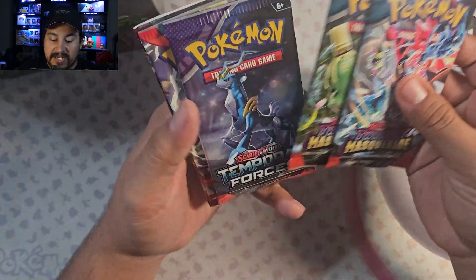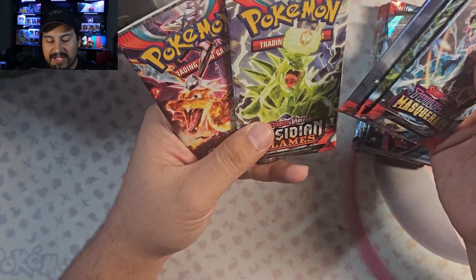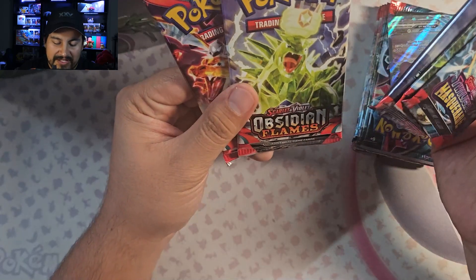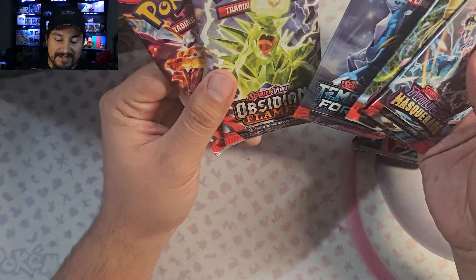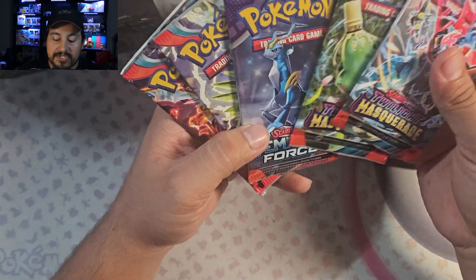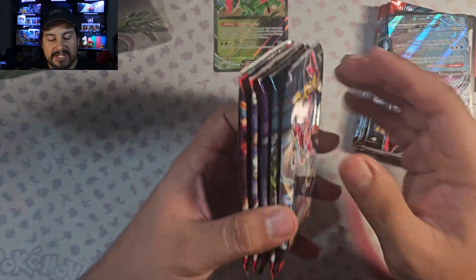We get two Twilight Masquerades — nice. Temporal Forces — great. And two Obsidian Flames. Can we get some Paldea Evolved please? Obsidian Flames is nice, we get the Charizard. We don't get Scarlet and Violet which is cool. Temporal Forces — great. Twilight Masquerade — nice. So we'll see how Twilight Masquerade pans out later on.